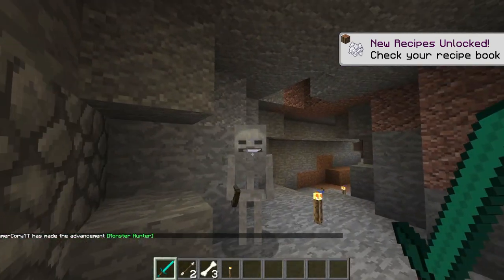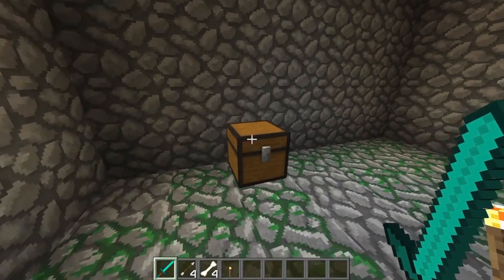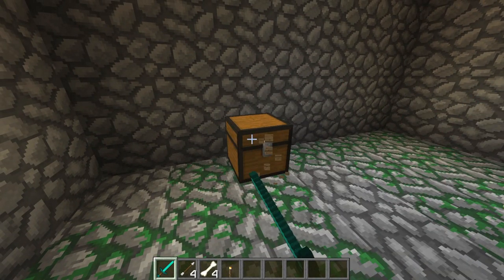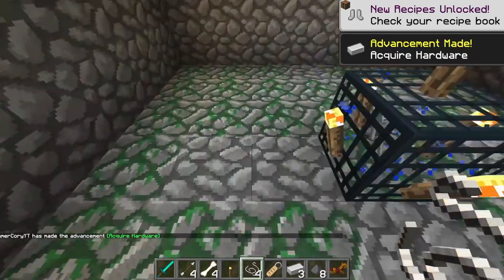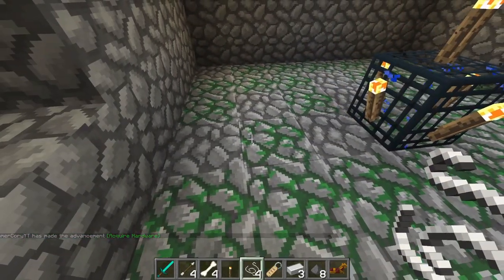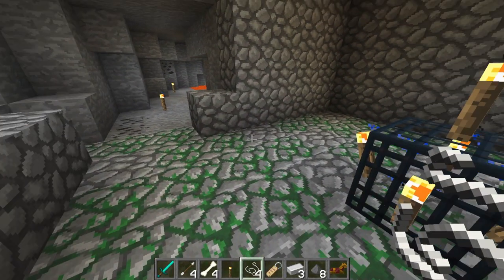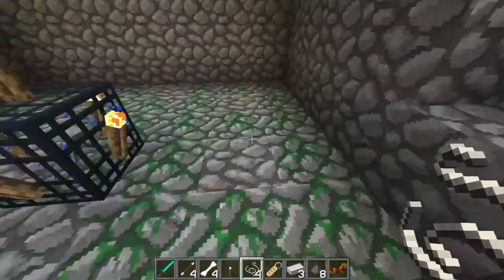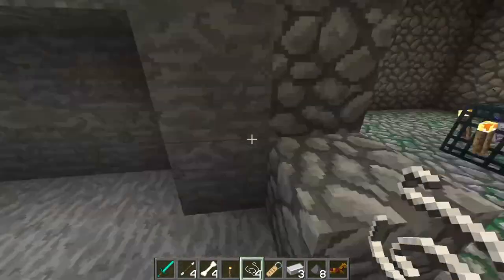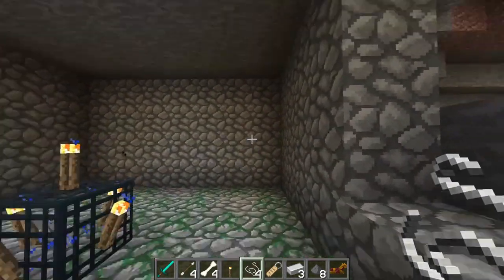Now that we got the skeletons out of here, we can start creating our XP farm. Let's go ahead and destroy this chest. The area is pretty much already laid out nicely — it's three back, three wide, just about perfect. We can choose whatever direction we want the water to flow. I'm going to have it flow this way because I see lava over there and don't want to deal with that.